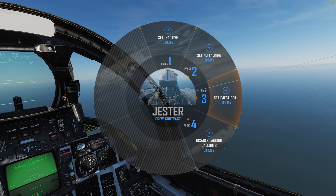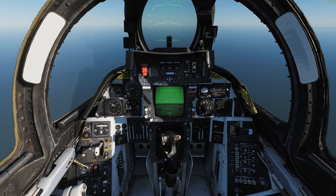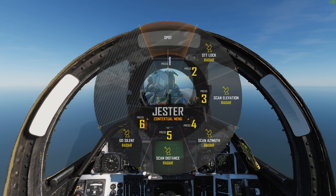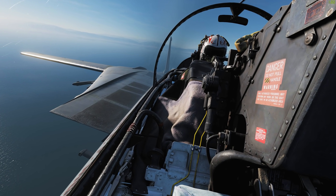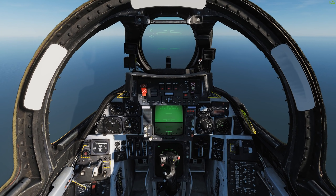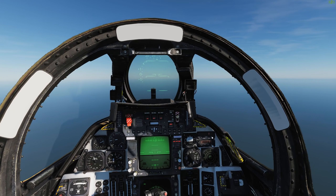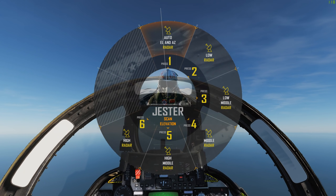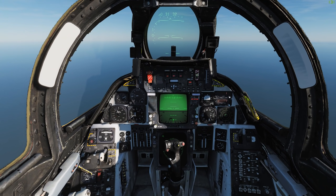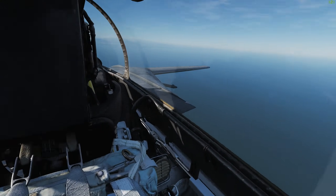You can set his talking — have him set to no talking, disable landing callouts, et cetera. You can also have him spot, which he'll look around for aircraft and things like that. But you can also use Voice Attack. So he has a lot of customization when it comes to what he can do. Let's have him set his scan and do all that fun stuff. The plane itself is a lot of fun to fly.